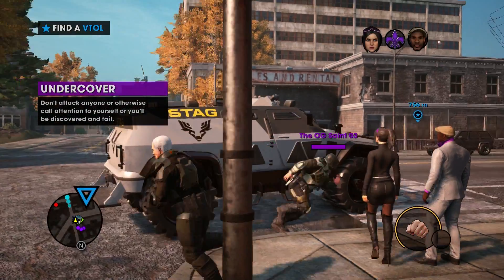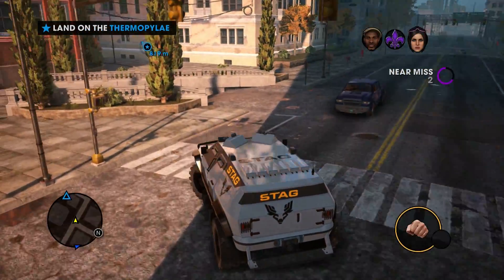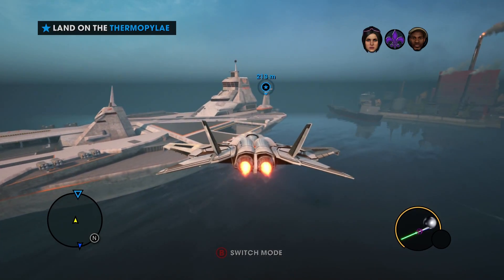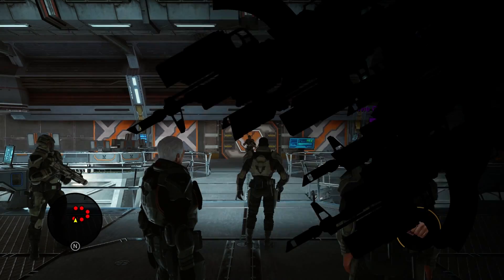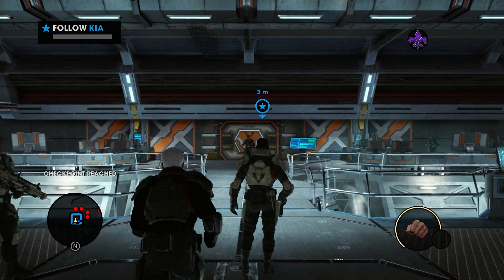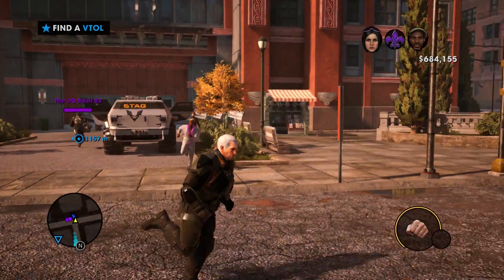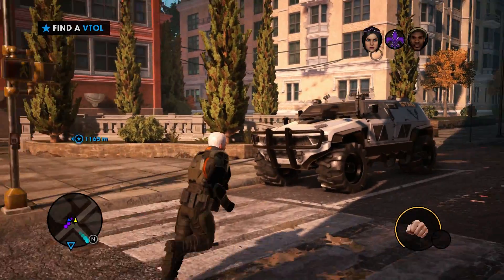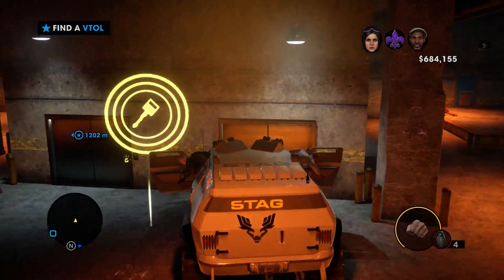Now to get the turretless Enforcer, start the Cyrus mission in co-op and have your partner drive the Enforcer to the Saints HQ. Once you're outside the HQ, fly to the aircraft carrier to trigger the next section of the mission. When you're asked to follow Kia, immediately run away to have the mission fail. Choose to restart the mission and have your partner drive back to the HQ. This will cause the previously turretless Enforcer to respawn. Now either you or your friend can store it in the garage.